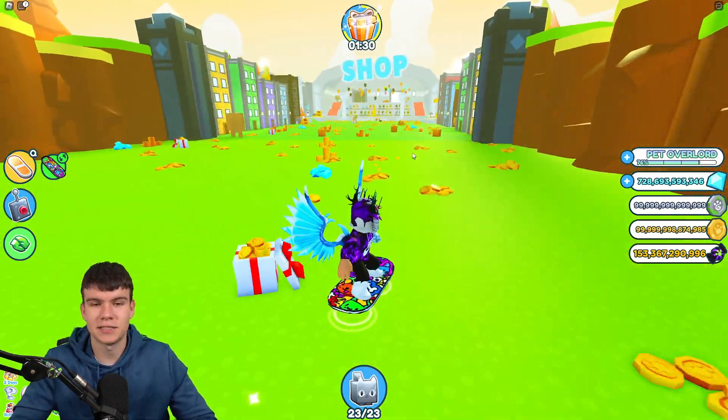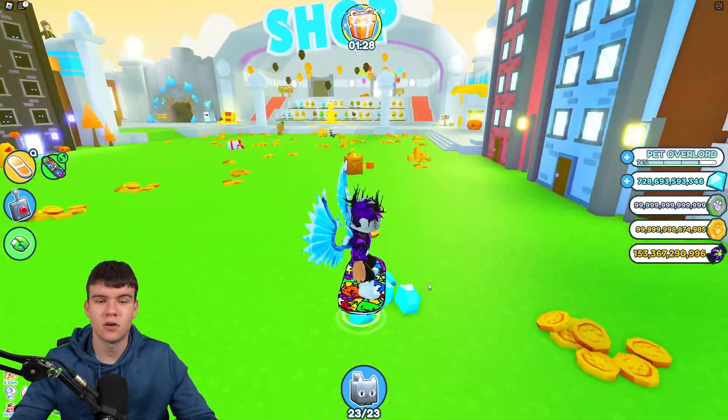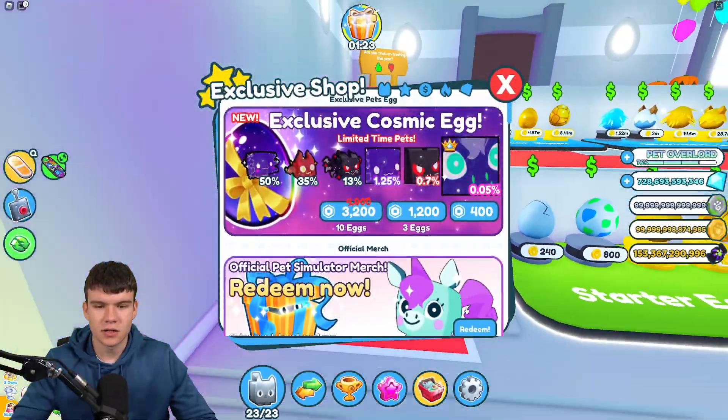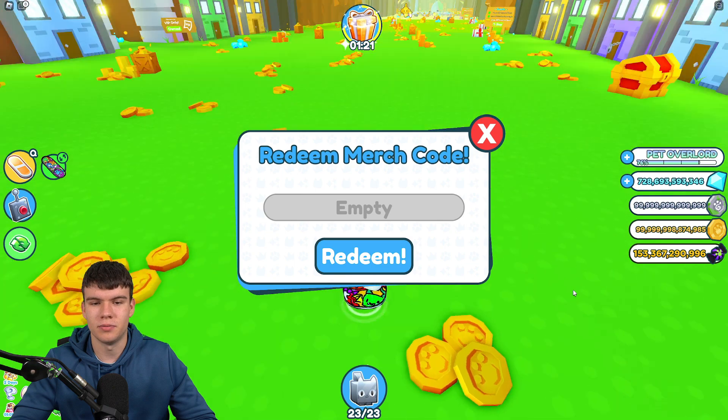If you don't know how to claim codes in Pet Simulator X, go to the bottom, click on where it says Pets, then click on Exclusive Shop, next click on Redeem, and the code entry box will come up. These codes are in no particular order, so let's just get into it.